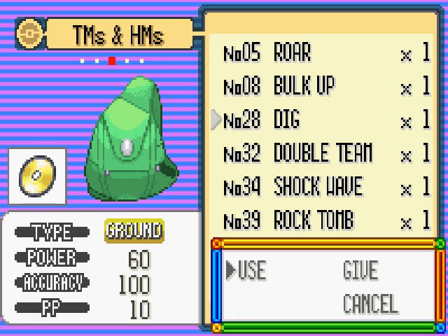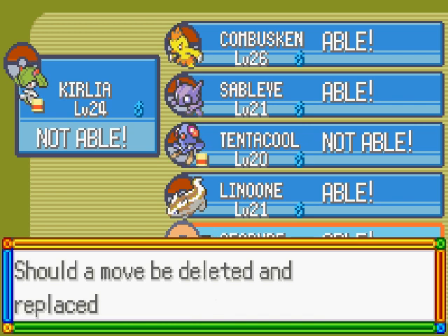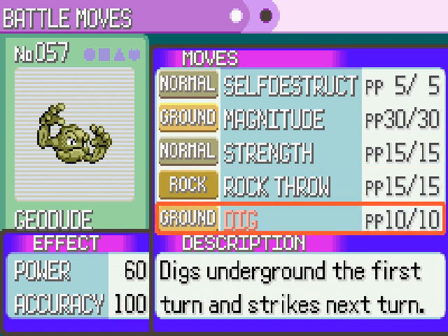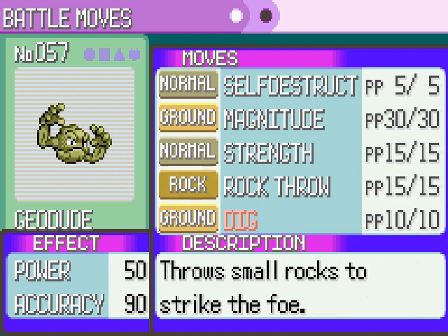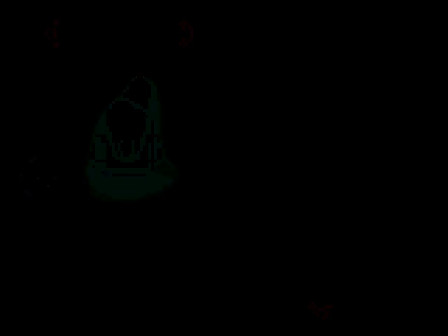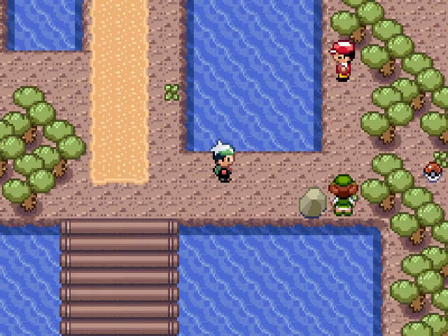Wait, Sableye is able to use Dig? What moves does Geodude have? Rock Throw — power 60, accuracy 100 — and power 50, accuracy 90. Maybe replace it with Dig? Yeah, let's actually try that. Apparently Sableye can use it — Sableye can use a lot of weird moves apparently. I haven't used Sableye in a battle yet.